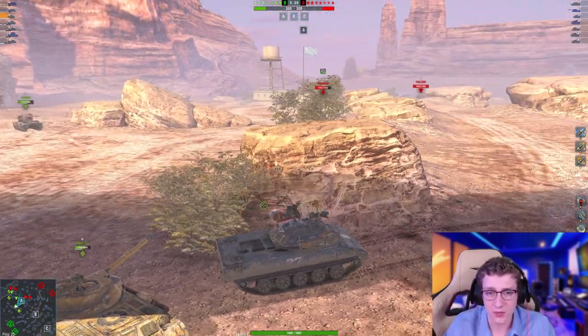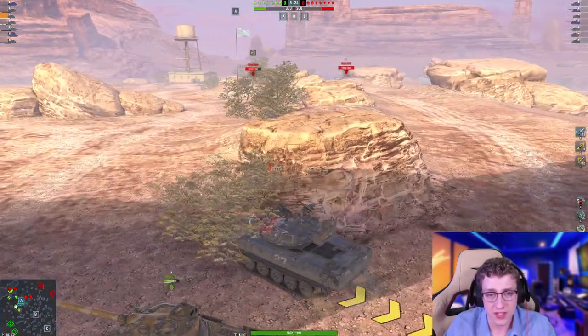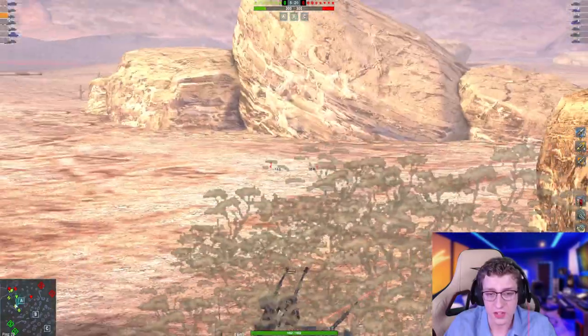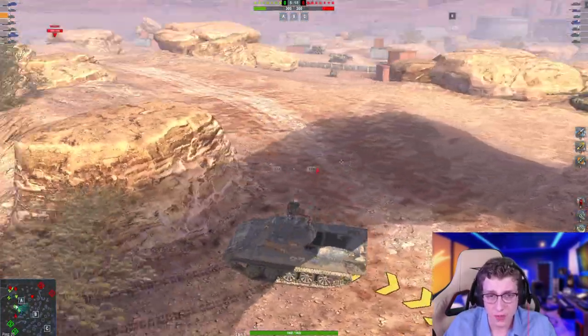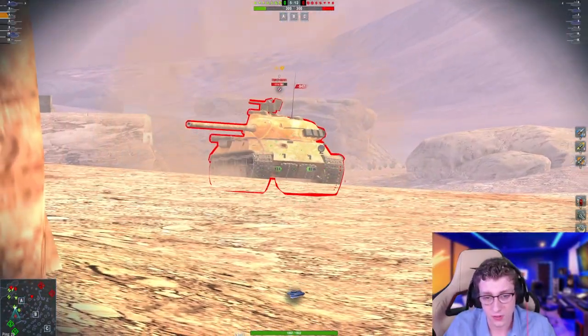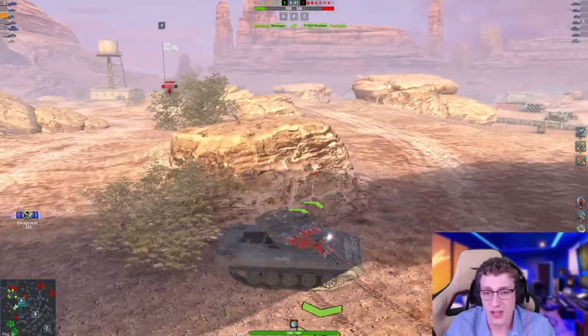This is an example of where the Sheridan does feel a bit out of its comfort zone, because this is a tank that does well when opponents make mistakes, due to the fact that it features such a nice alpha. But in this battle the enemy's just kind of holding back. We do have the TVP on the side though, and this is what I've been waiting for — I can actually HE the lower plate of that TVP, rolling a nice 600 damage shot.